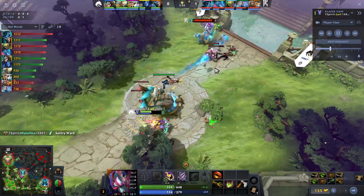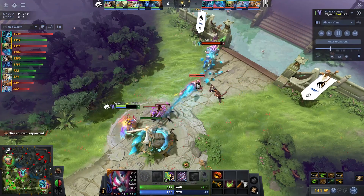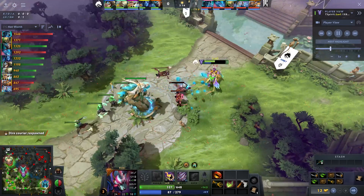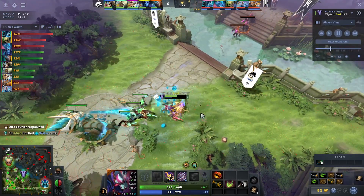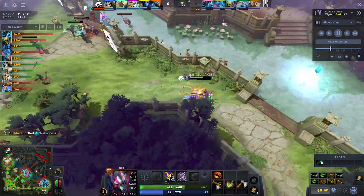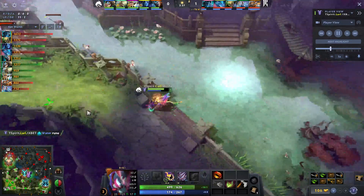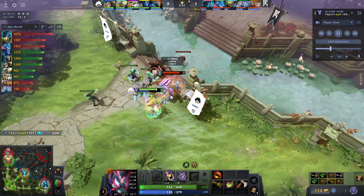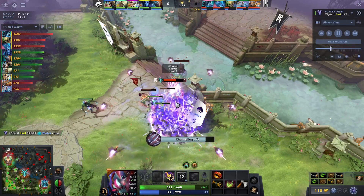It's an early Ring of Health for Fallow, which actually makes sense — Queen also went for it earlier versus Leshrac. You're not really a good bottle hero, so over the first few minutes of the game you get more health regen from a Ring of Health than you do a bottle, and you can build it into nice things later on. It's good early sustain and basically what you have to get as a Riki.